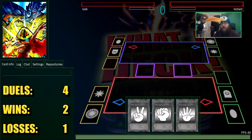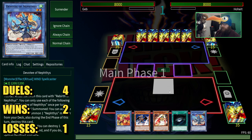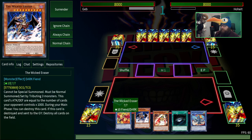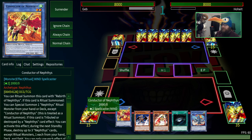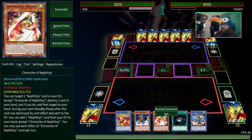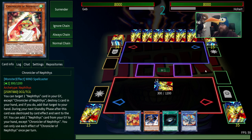Alright, here we are — the real fourth duel versus Ho-Height, and we get to go first. Still nothing — still not a thing. This is the worst hand yet. Brick, brick, brick. This is a one-of that lets us get a card out of the graveyard, which is good for recovery but not good in this specific situation. No way to get to our ritual spell, none of our normal summonable monsters — nothing. We're just going to have to set this and hope we can survive. If we get to the fifth duel and never get the actual combo, well, that's unfortunate.